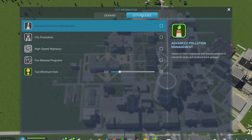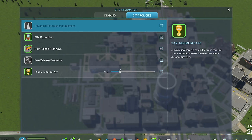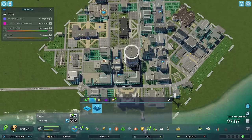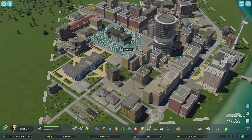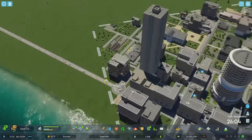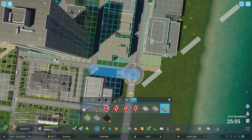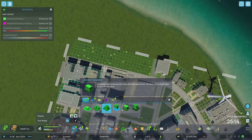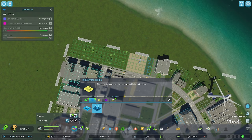We should probably look at some city policies that could help us. City promotion will increase attractiveness and bring more tourists; high-speed highways with no speed limits; taxi fare all the way up — we're going to make some money. But we are bleeding cash, which is not good. Then, as soon as I subsidize offices, right there — look at that demand. There's a gigantic residential building going up and now we are just going through the roof on our population. We've got traffic issues, but we're actually in a fairly okay spot.